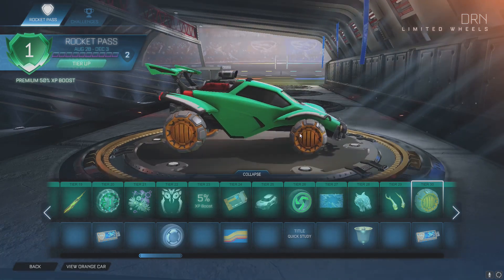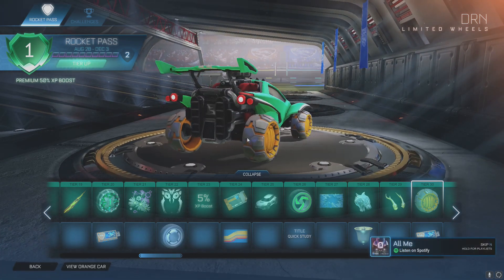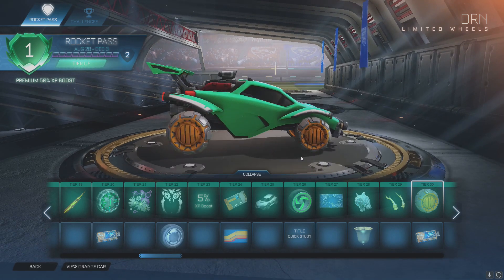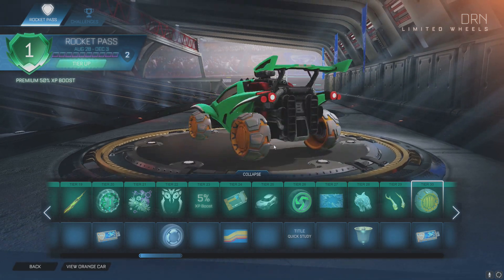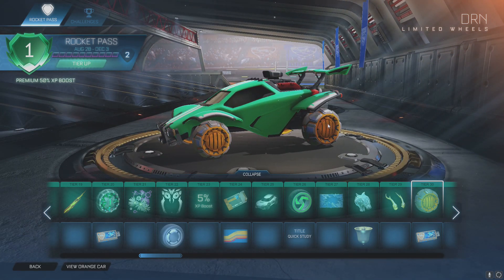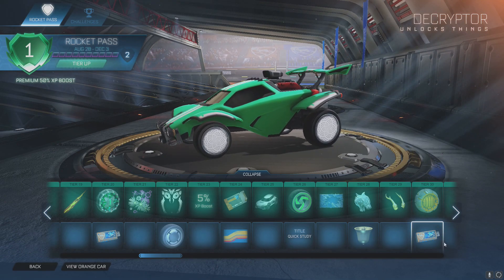Tier 30 is DRNs wheels. I'm not entirely sure what we're going for here — it's an odd color combination and I could see how we could work with some other stuff. Like I said there's a lot of wheels in the game already. You'll also get a decryptor.